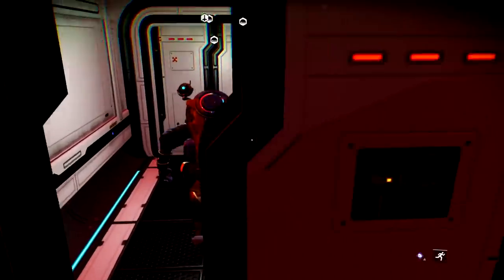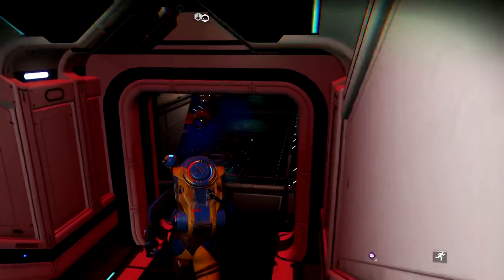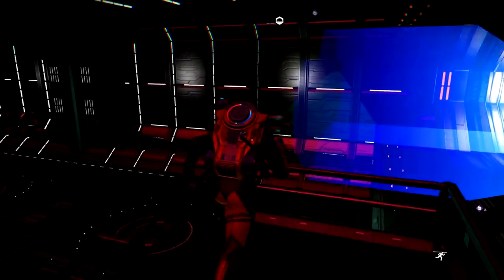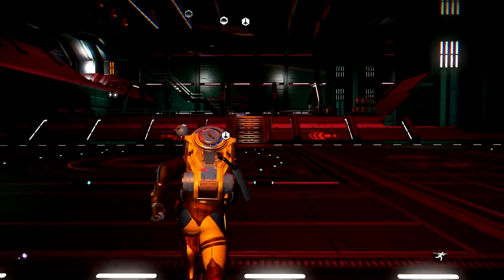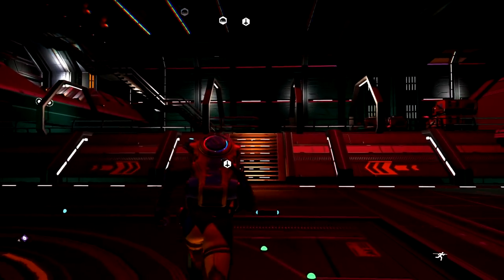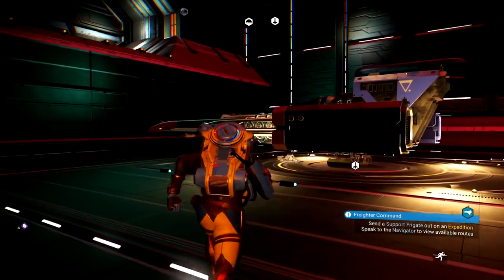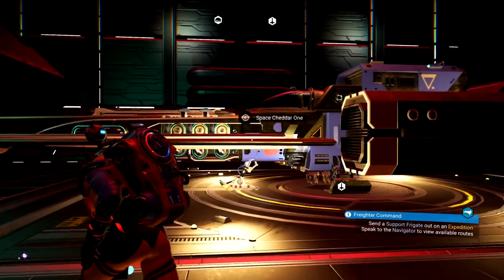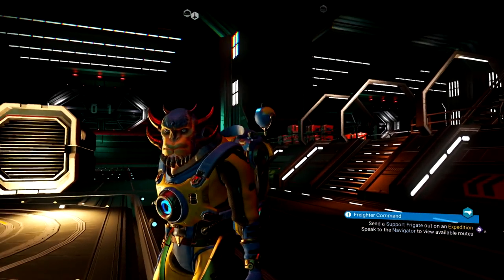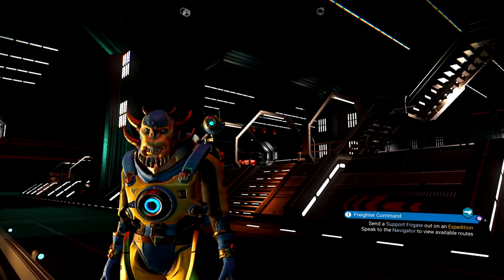Let's hop down into here. The very first thing you're going to notice when you hop into your freighter is this is where all the ships that you own will be stashed. This is a very new save — my 'how to have the very best start in No Man's Sky' save — so I only own one ship. But the very max number of ships you can own and store in your freighter is going to be six.